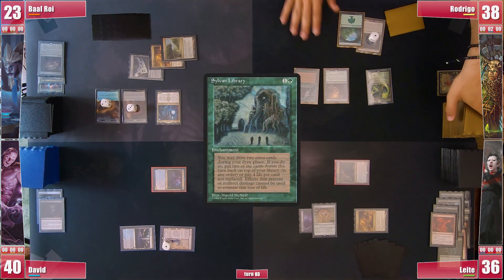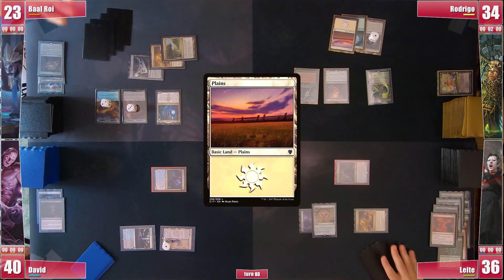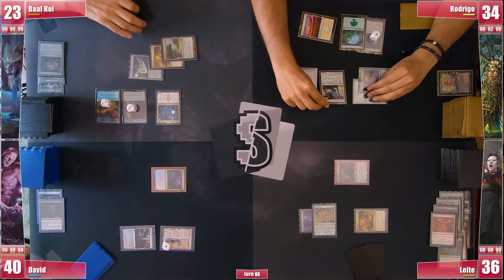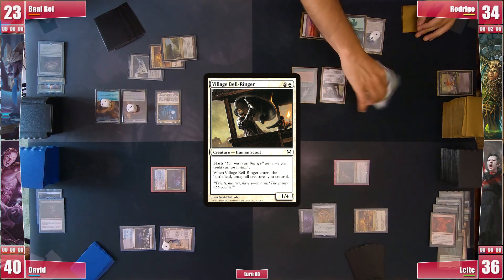Rodrigo draws, paying 4 life for an extra card from his Library trigger. He plays a Plains and ponders on the best stax piece to slow the current board. He then casts a Village Bell-Ringer, entering and untapping his two Humans, which are dorks as well.